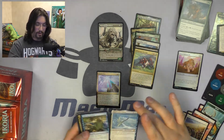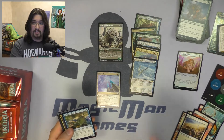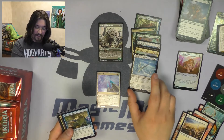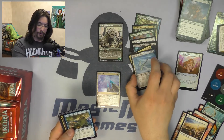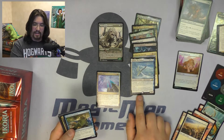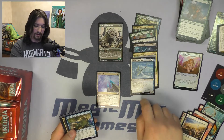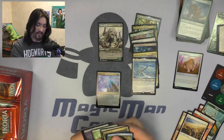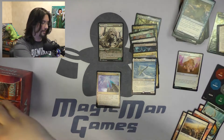Pack seven — more tokens. The rare is Yorian the Sky Nomad. I think this is the only Companion that's still going to see a lot of play after the rules change, because Yorian just doesn't really care about the additional cost. Nothing else interesting in that pack.